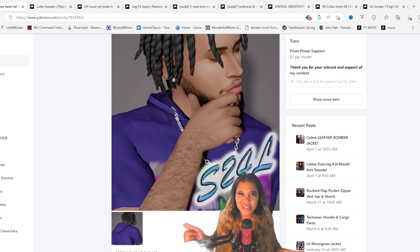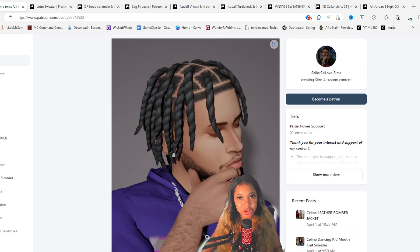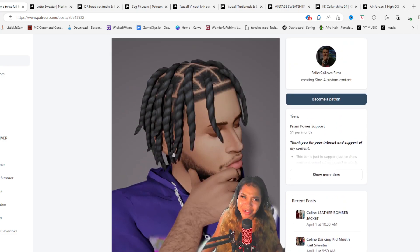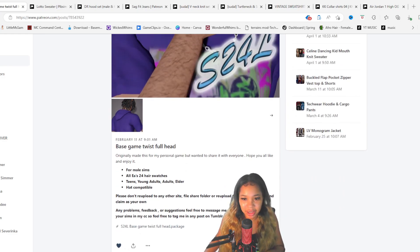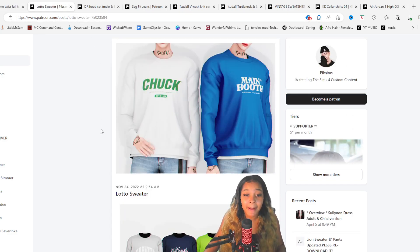Now let's get into the links. The first one I came across I thought was so cute — it's for the base game, so everybody can have it. It's also hat compatible, which I love. If a hair isn't hat compatible, your sim goes bald when you put on a hat. Hat compatible means it fits right and sits nice. Make sure y'all leave a like for the creator.